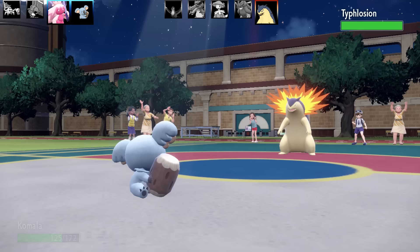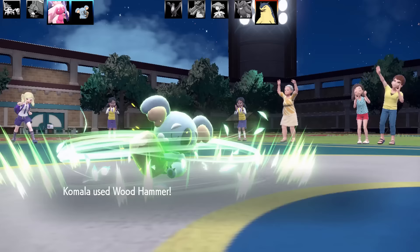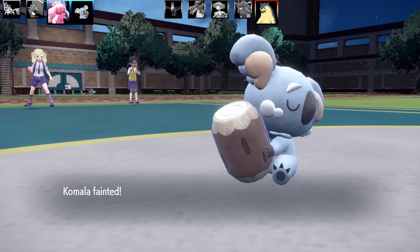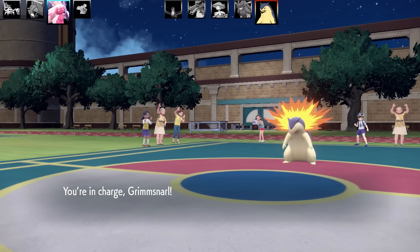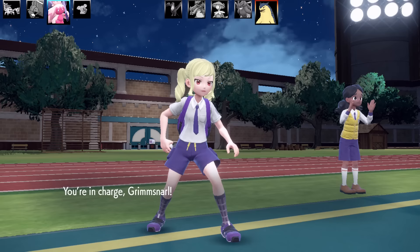Komala's going to take some Recoil damage there, and now comes Typhlosion Hisuian. Typhlosion is going to go for Lava Plume, and Komala's going to live. That's actually a pretty good live. I went for the Wood Hammer — obviously it's going to do no damage. That's all I really had, but I fainted.